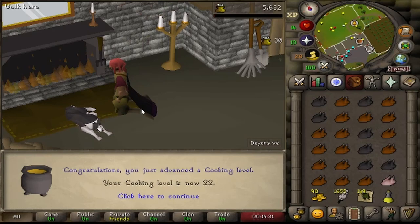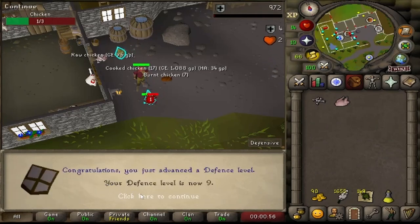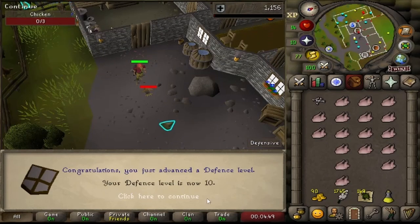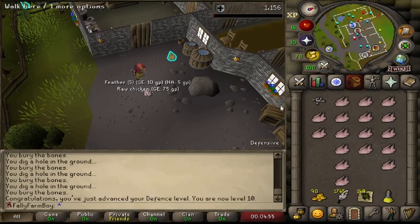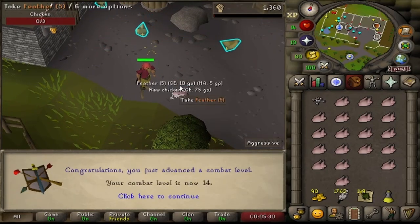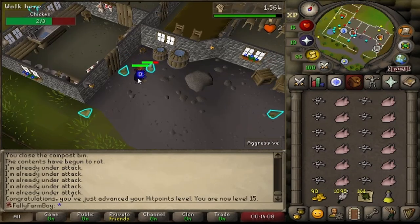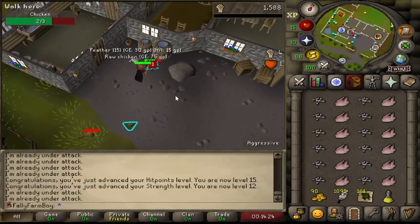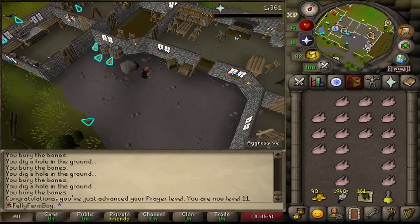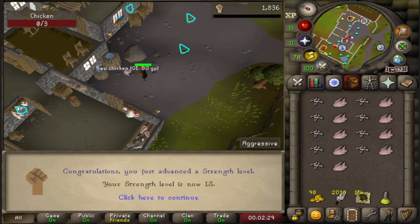Nine defense and 100 total level, 10 defense - now got full black armor. Moving back on to strength training. Another beginner clue - won't be going anywhere near there. 15 hitpoints, 12 strength, 11 prayer, 13 strength, 23 cooking, 10 farming, 13 strength, 24 cooking.